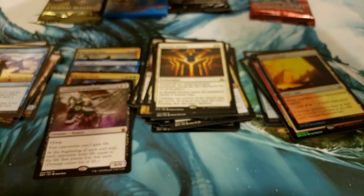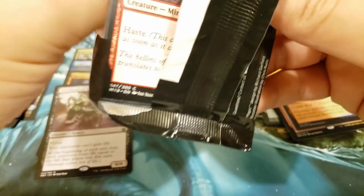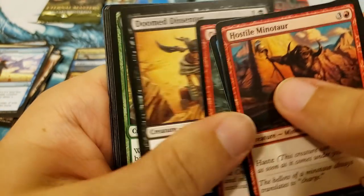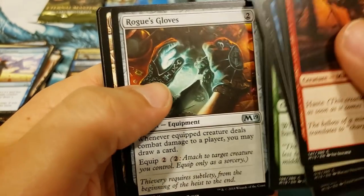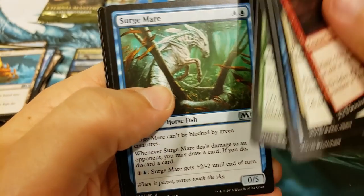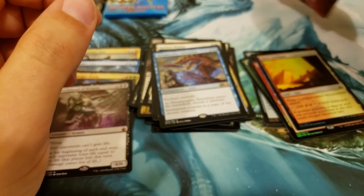We've got four packs left. Let's do Core 2019 — see if we can get a Nicol Bolas. Ooh, Reliquary Tower — definitely put that in there. And Metamorphic Alteration. Reliquary Tower is the best one out of that.